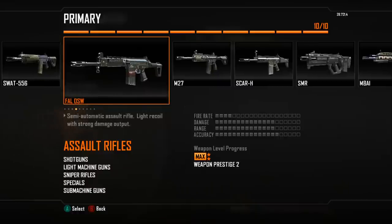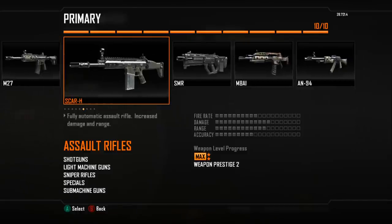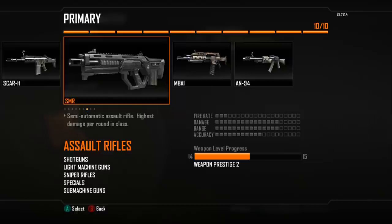The FAL — ever since the patch, it sucks, even with the select fire. However, it can do work on longer-range maps. I just think there are better choices. The M27 is a well overall great assault rifle — extremely accurate. I've seen a lot of people put silencers on it, but I would not bother since it doesn't have very high damage in the first place. The SCAR-H has an extreme amount of range — great for long-range. I like putting a silencer on it because it's loud. The SMR is a pain in the ass, but I do use it, and I'll get to that in my accuracy video — there's a little trick there.